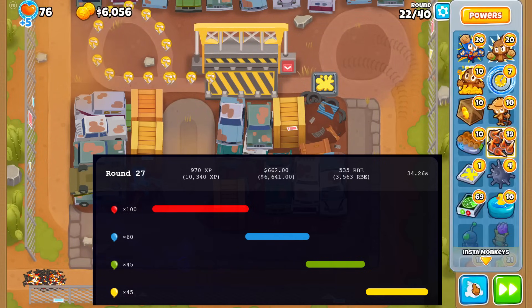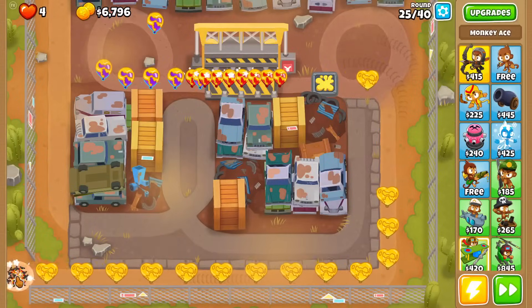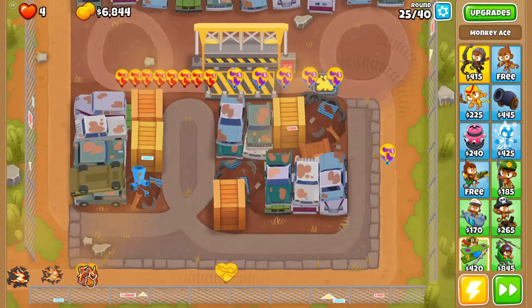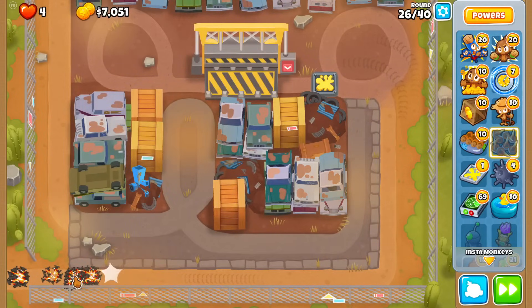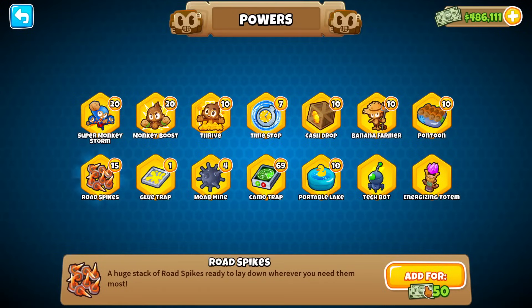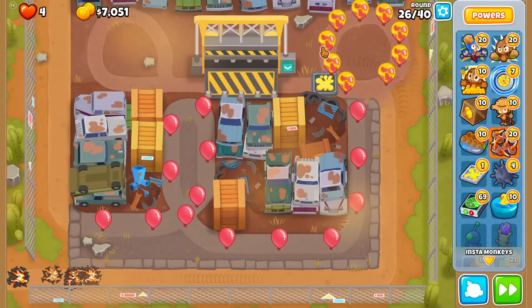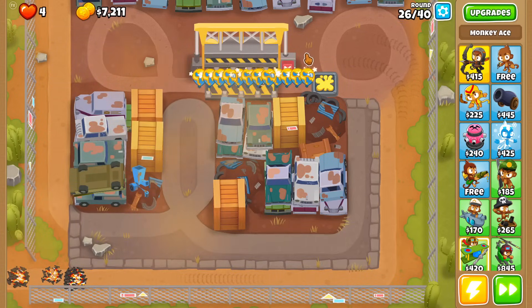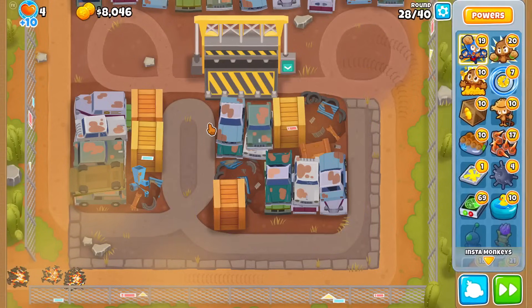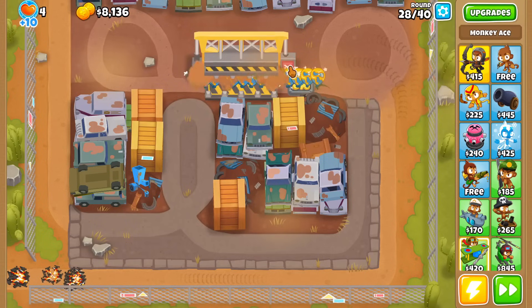A lot has to be spent on road spikes. Looking at my sheet, the next round I actually need Super Monkey Storm for is round 27 with 500 RBE — no way I can road spike that one. I almost choked again — 4-life clutch. I really should just create a giant spike pile because these things never expire. Why am I being so stingy dropping road spikes?